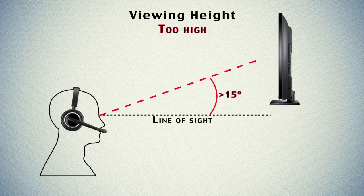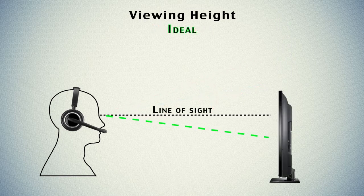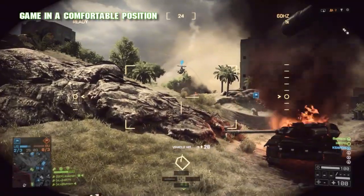When it comes to the height of your display, things get much simpler. Basically you want to make sure you don't have to look up more than 15 degrees towards the center of your display. The best scenario is to have your display slightly below your line of sight, as your eyes suffer the least fatigue when they're looking slightly down.